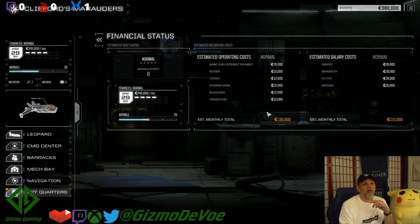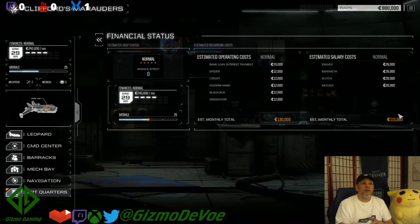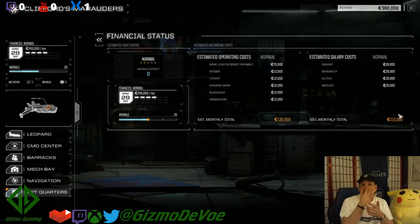Right now we're spending 130,000 C-bills just to keep our five mechs - that's 60,000 for the mechs and 70,000 for the bank loan - plus 110,000 on salaries. With our current spend we've only got 240,000 C-bills. Your first mission sadly doesn't go very well and you end up with no payment and damage.